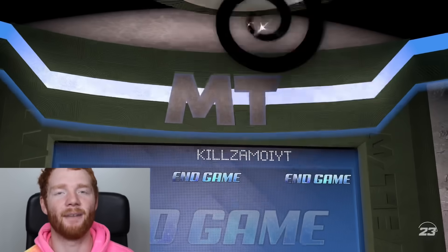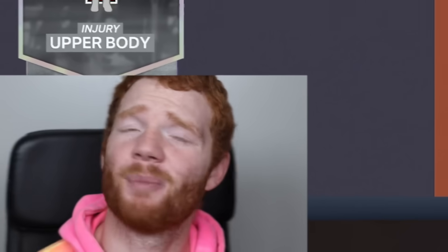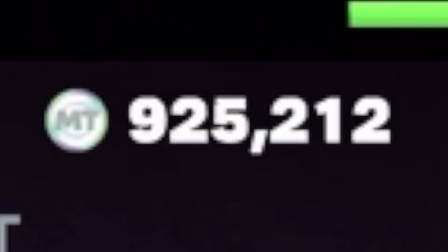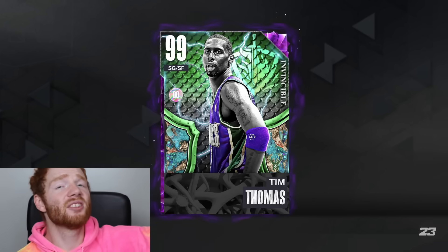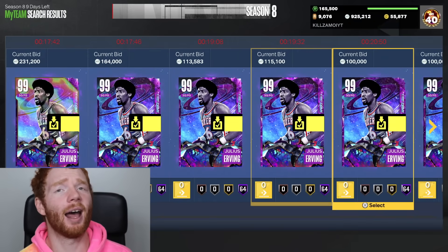I'm pretty sure this pack right here is going to be our final one. And my sense this time was correct. Would I say this is a good pack opening? I don't know. I spent about 600,000 MT. I did pull Invincible Klay Thompson, which is a W. I also pulled Invincible Tim Thomas, another W. Tim goes for about 50K, Clay for about 30K. But most importantly, we pulled Endgame Julius Erving. I'm really happy we were able to get one Endgame pull. Let me know what the best thing you guys pulled was. Be sure to smash that like button, subscribe, and follow me on TikTok, Twitter, and Instagram. I'll catch you guys in the next video.